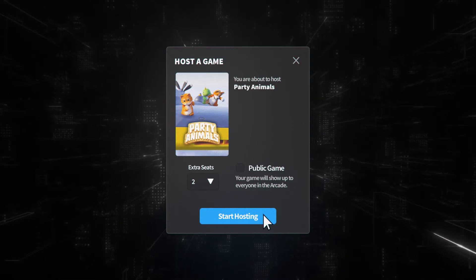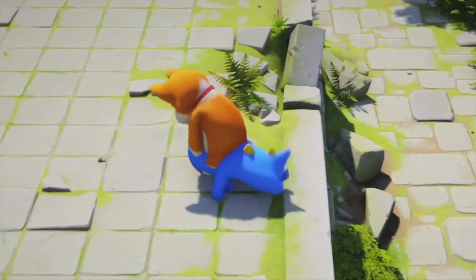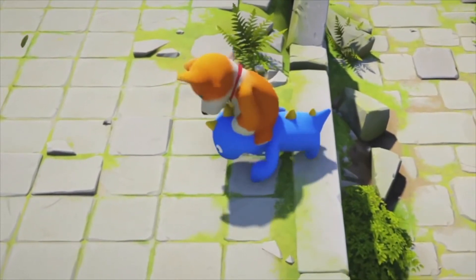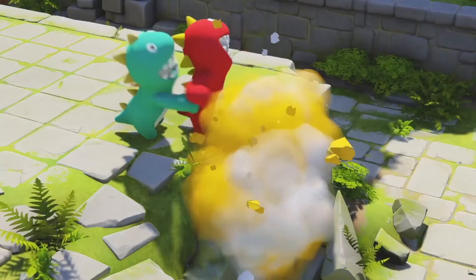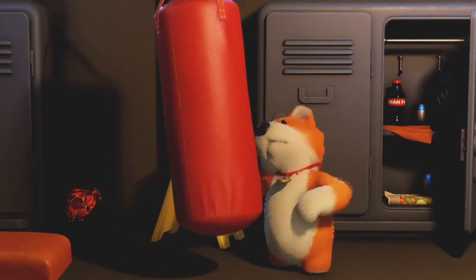You can host a private or public session. Once your session is created, send the magic link out to all your favorite people and you'll all start seeing the same screen at the same time, as if you were in the same home playing together. So plug in those controllers and start beating each other up.